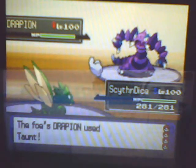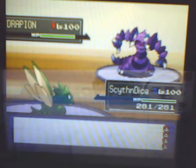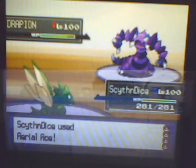Okay, so he sends out a Drapion lead, and I get off a Swords Dance before he taunts, so I can Aerial Ace, and I end up killing him, so that's pretty cool.